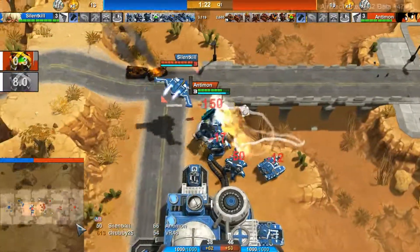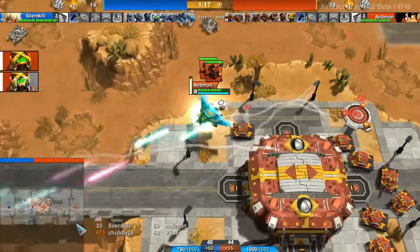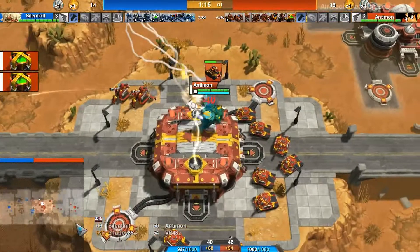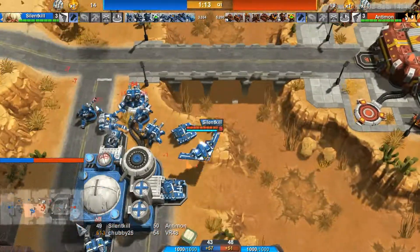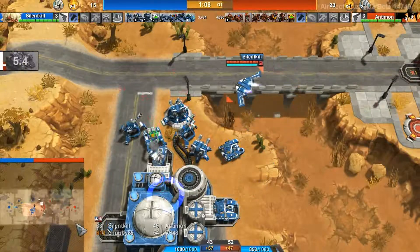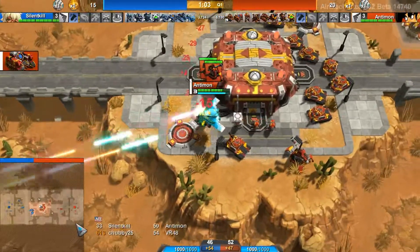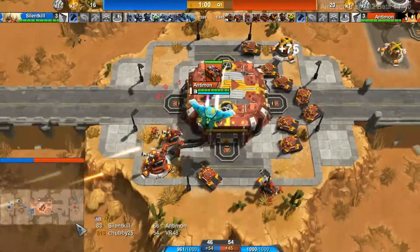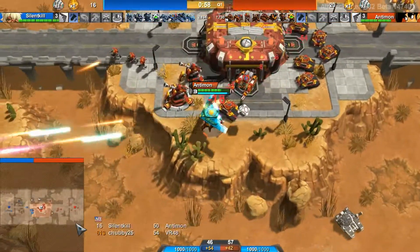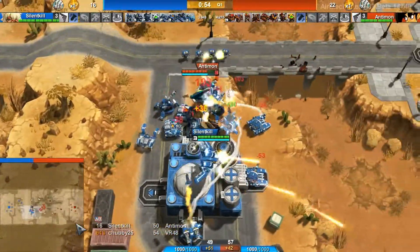Antimon is micro-healing his Dillos and queues up two more Moneymakers. Those arties are hitting these units. This jammer is not working — that's very interesting. The game changes every single hour, for obvious reasons. They make changes so often it's just very hard to keep up.